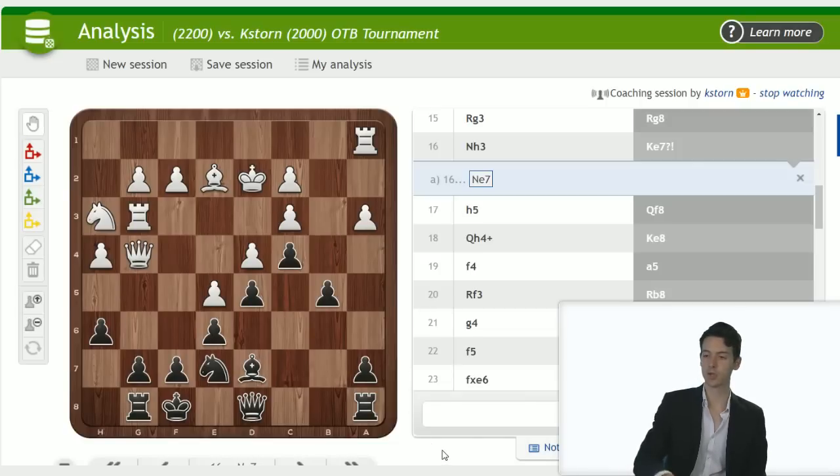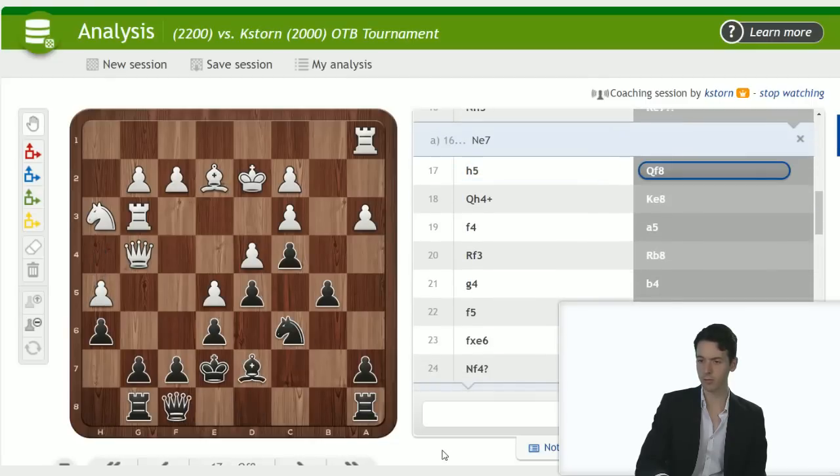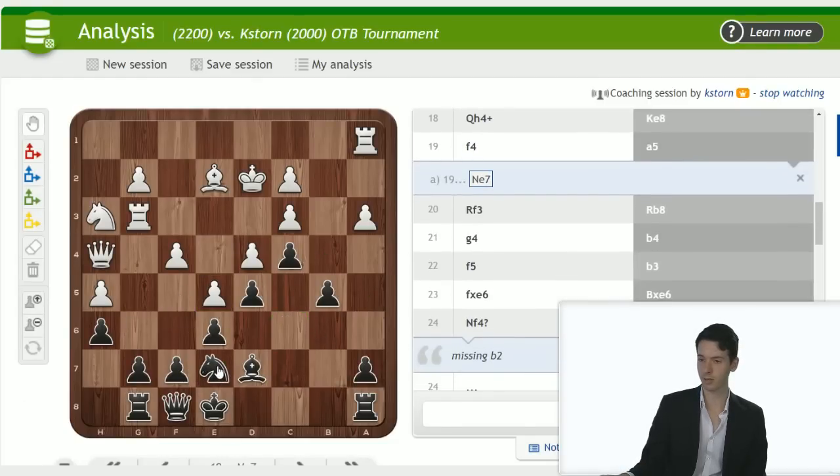Always check your options, but king e7 I wouldn't criticize that much. h5, queen f8 — that's the standard maneuver: bring the queen over, defend g7, then move the king over to c7. King e8, f4, and now a5. Maybe knight e7 now — once again threaten knight f5, which is already an unpleasant threat white can't handle easily. A move like bishop g4 looks suspicious to say the very least.